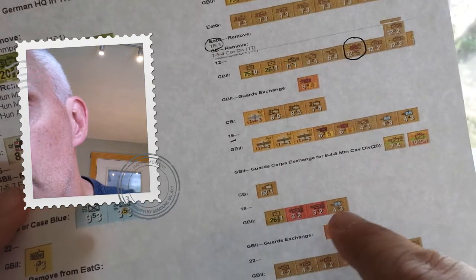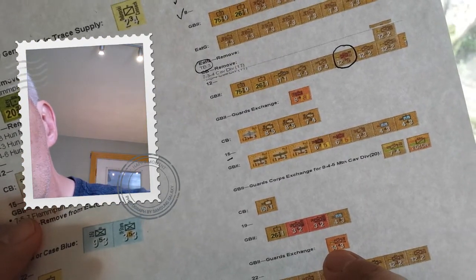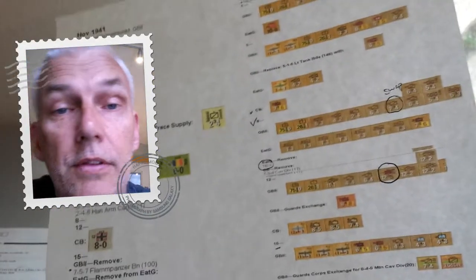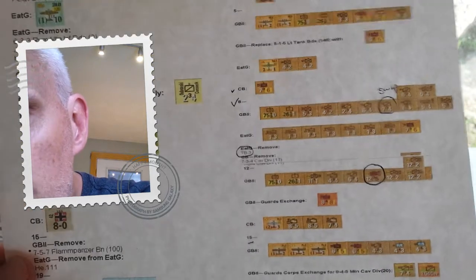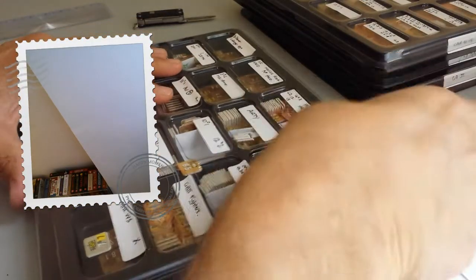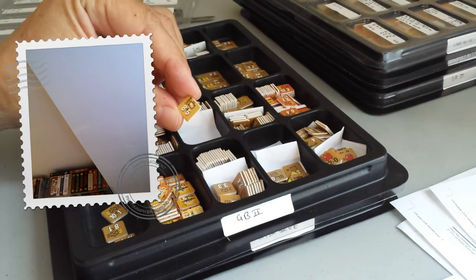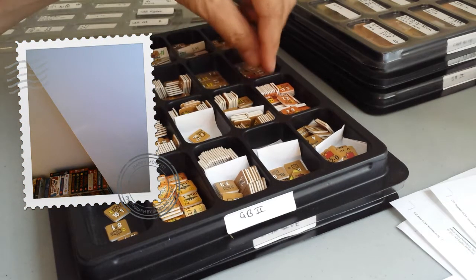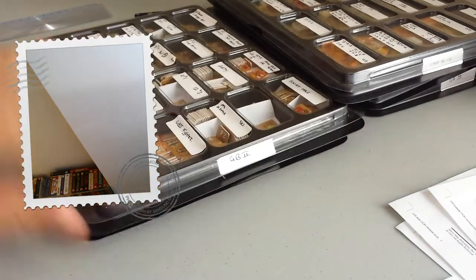I copied all the units and I'm going down to look at the 19th to see what reinforcements I get. I get a guards exchange - I nearly lost that counter. I didn't put these up exactly by unit designation because I don't care whether it was the 2nd Guards or 3rd Guards - I just need a guard unit with the right factors. So we've got a guards exchange coming up, plus some other bits and pieces, including an artillery unit and some NKVDs.